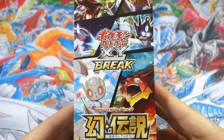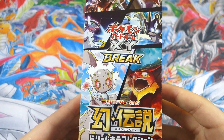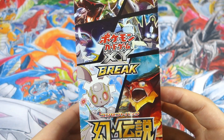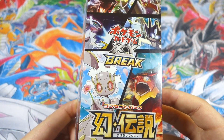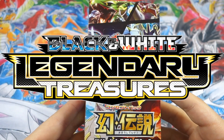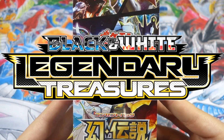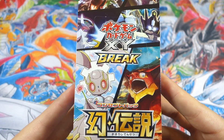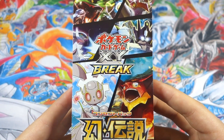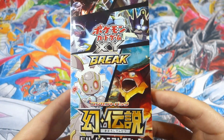What's up YouTube, Jordan here, and welcome to what is probably going to be our last X and Y set ever. Absolutely crazy to be saying that — X and Y feels like it just went by so quickly. This is kind of going to be like our Legendary Treasures for Black and White, our last set to wrap the series up and bridge into Sun and Moon. So yeah, guys, this is CP5, also known as Mythical Dream Holo Collection.